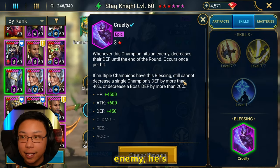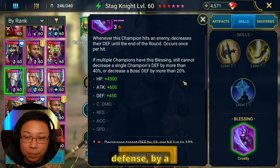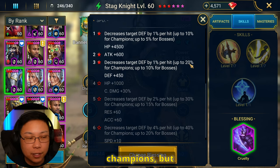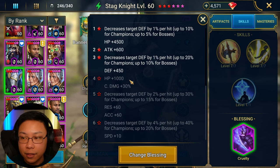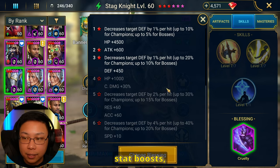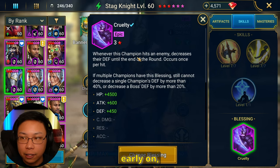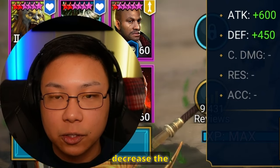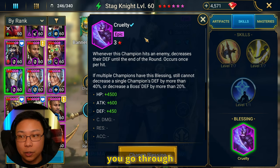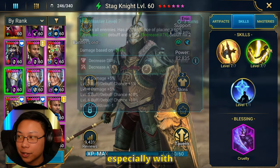We're going to be talking about Cruelty here for his blessing. Whenever Stagnite hits an enemy, he's going to decrease their defense by a certain percentage. On a three-star, that's going to be 20% for champions but 10% for bosses. The higher you go, the bigger that cap is increased. You also get some stat boosts, but this is really important especially early on, because being able to decrease the innate defense of an enemy is going to help you go through the waves or go through content a lot sooner, especially with his A2.